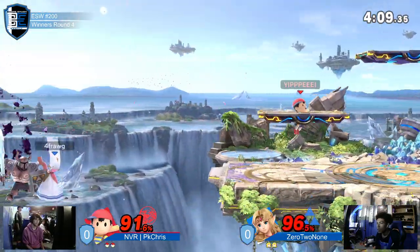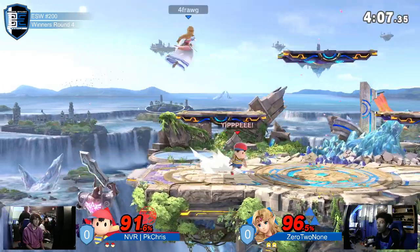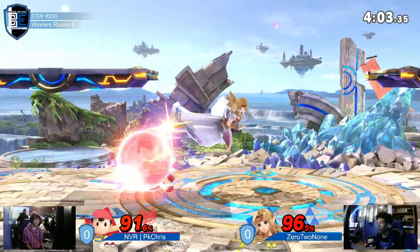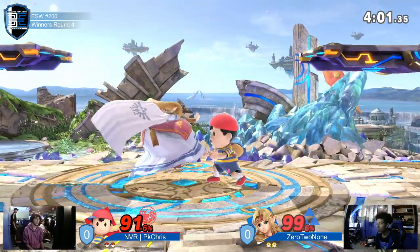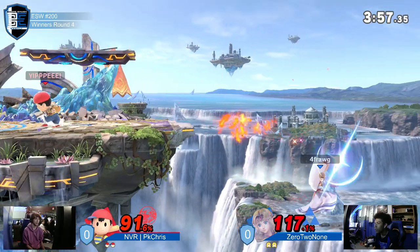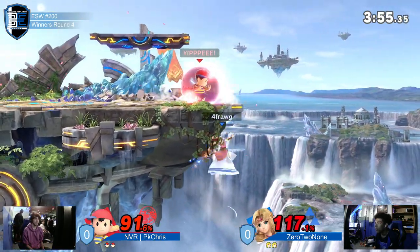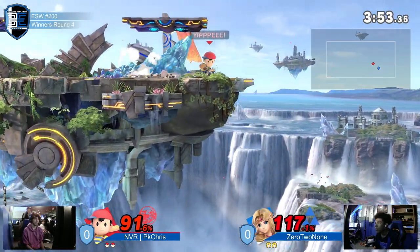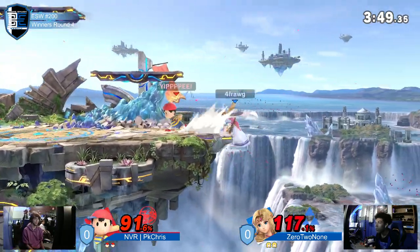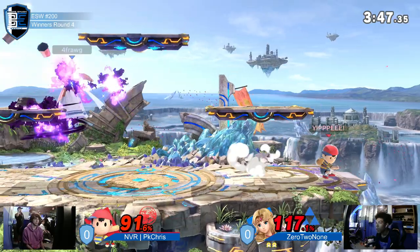I like this fight. Now we're seeing the strategy from PK Chris come together. A lot of it has to do with baiting, especially when Zero to None is shielding — he'll do these cheeky movements. Good DI is going to keep him alive. That was so cool — he knew Zero to None was going to be spamming to get back, and he was right there for it.